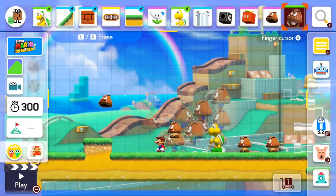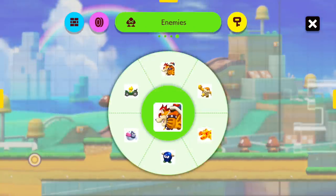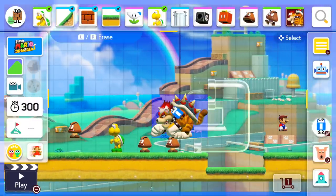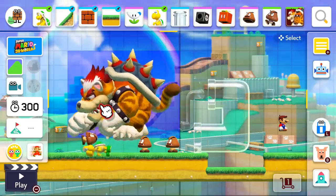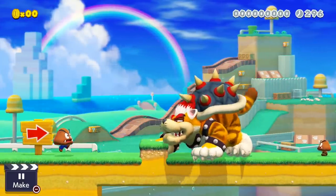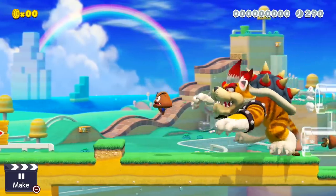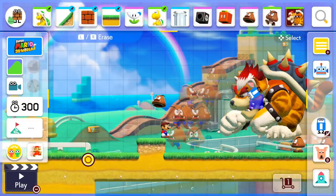Let's see if that works on Bowser — or Meowser, I should say. Looks like Bowser does ignore us. So I'm guessing it'll work on every enemy — we've already seen it doesn't work on Thwomps in the trailer. I love that!